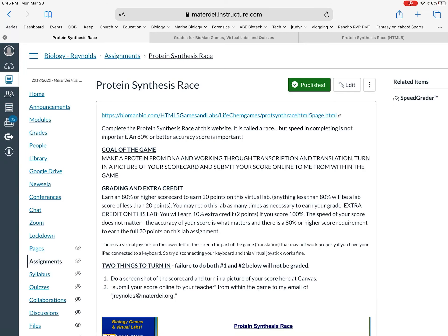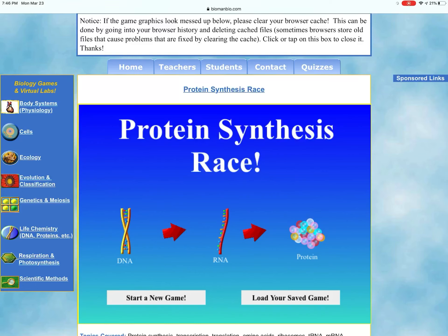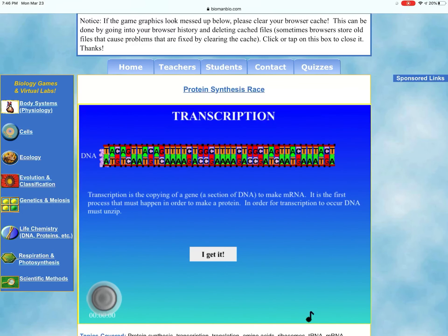Click on the link — it's at the BioMan website. Clicking the link will take you right to the website where you will start a new game, or if you didn't finish in one sitting, you can save your game and reload it later. There is quite a bit of information presented on the various screens describing transcription and translation.